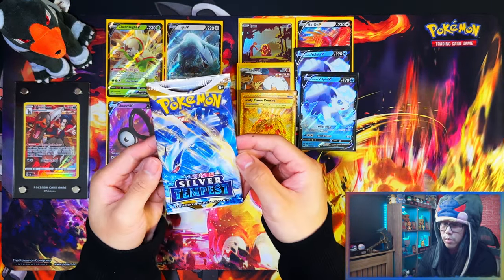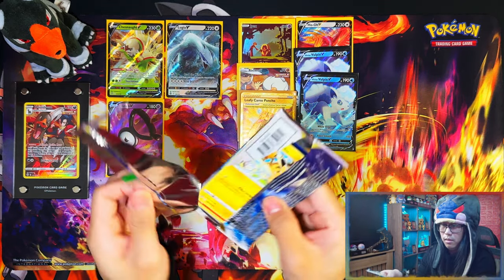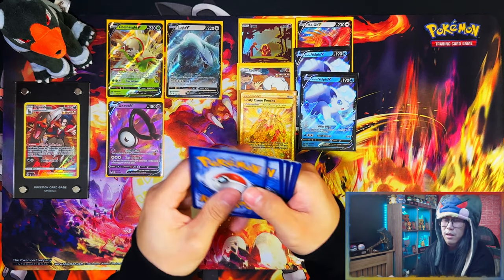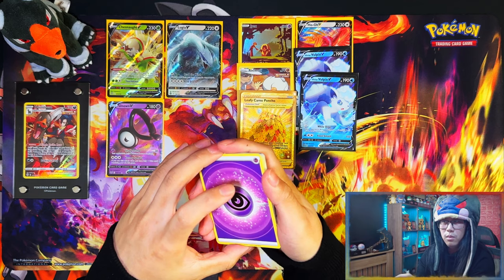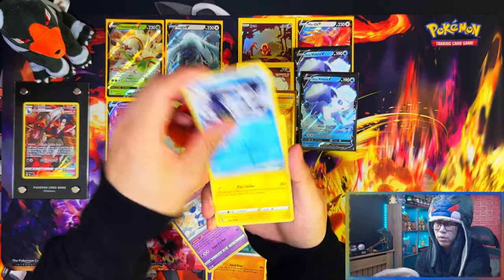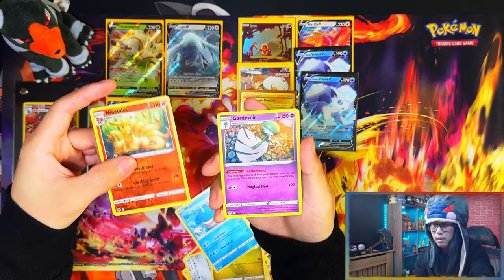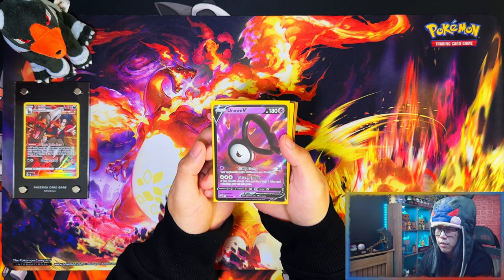Last pack — Lugia pack art, though that doesn't mean anything. Two Trainer Galleries and the rest V's: two Trainer Galleries, one gold, three V's. The three from the left side don't count since they're from booster packs. This was basically just a V opening. One more — Ninetales — last pack, nothing.